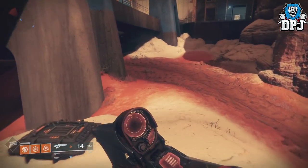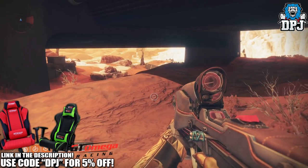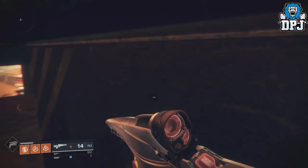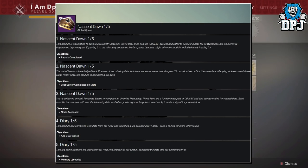If you haven't completed the story, all adventures on Mars, and any extra missions Ana Bray gives you within the Warmind DLC, you need to, so go ahead and do that then come back here. If you have, then you will have already got or done last week's 1 of 5 of the Nascent Dawn quest step given by Ana Bray. Steps for part 1 can be seen on screen now — they were honestly quite straightforward.